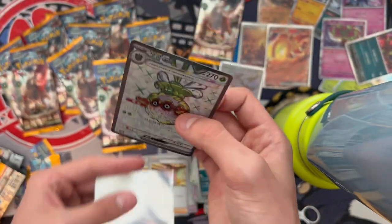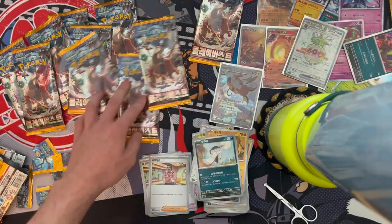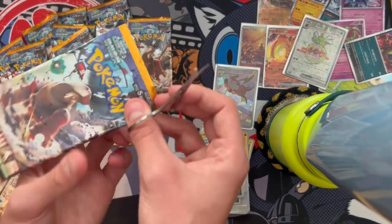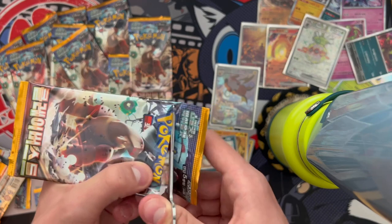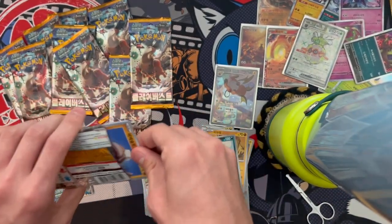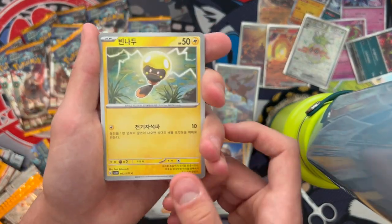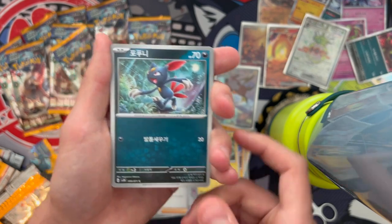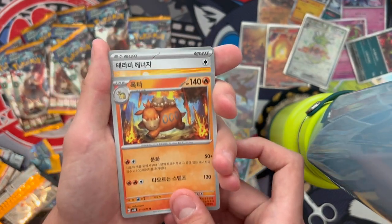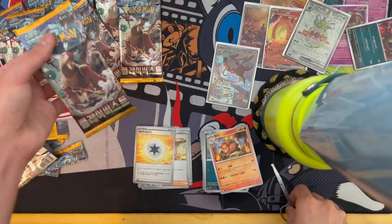Is it too much to ask for another secret rare? This next pack is all by itself — I feel like I need to open it. But this is the last pack before I take a real-life break. We got Nidocino again, Tadpole, Nasal, and another energy — you gotta be kidding me. Alright, let's get back to it!